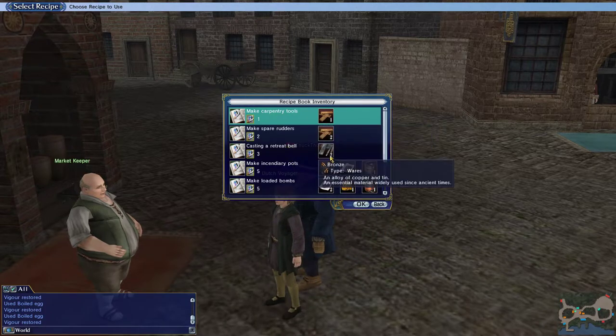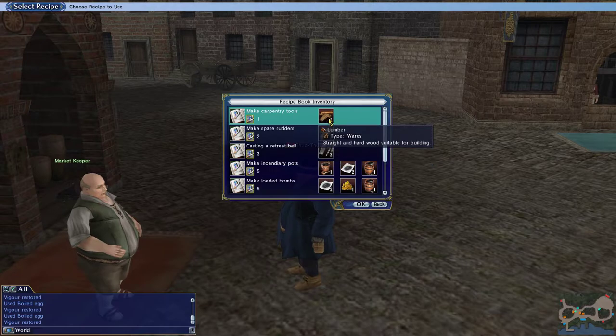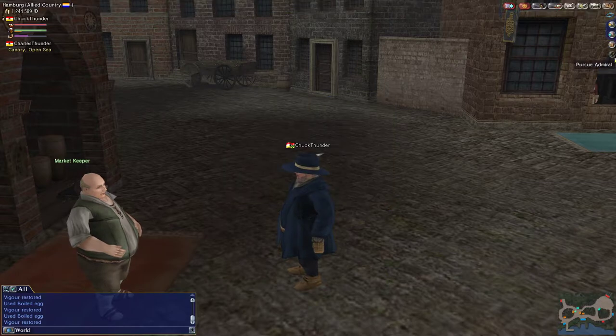Making carpentry tools, making spare rudders, retreat bells — this is what I spent most of my time on, collecting lumber and doing carpentry tools until I was up a high enough level to do the metal smelting.